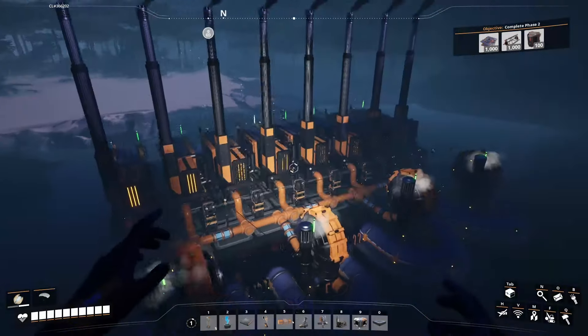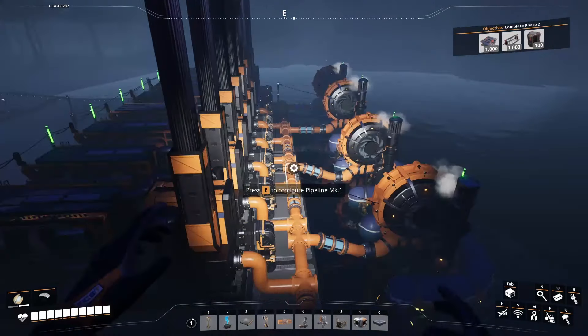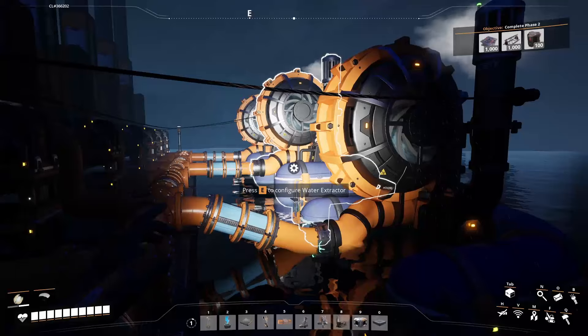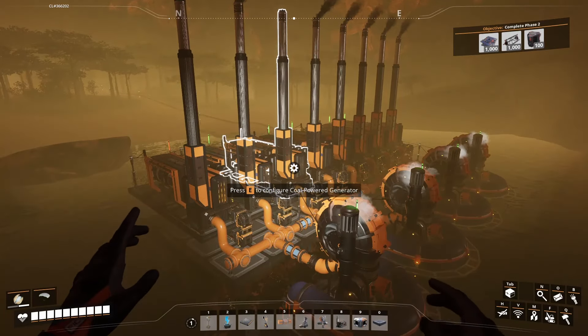Two local biomass burners is enough to get the system up and running, and once the first generator kicks on, the system should be fully self-sustaining and provide 300 megawatts of power, or 267.6 megawatts after you account for the power draw of the water extractors and the miner.